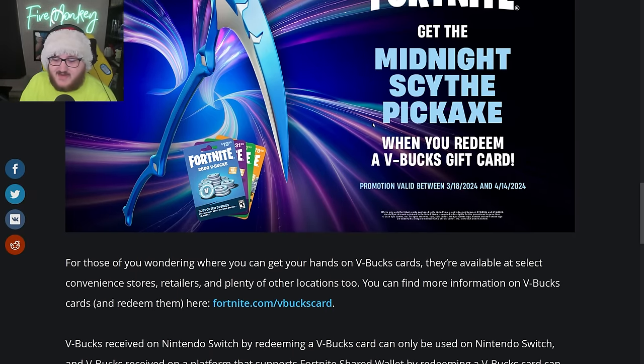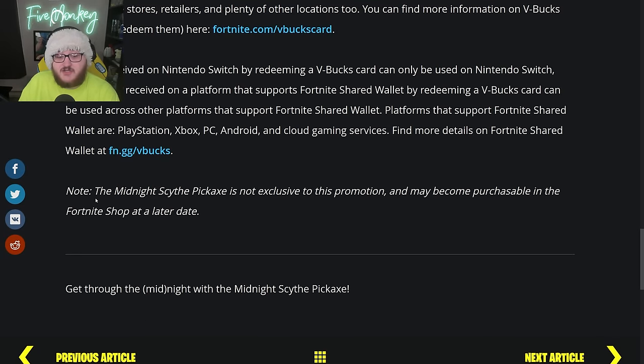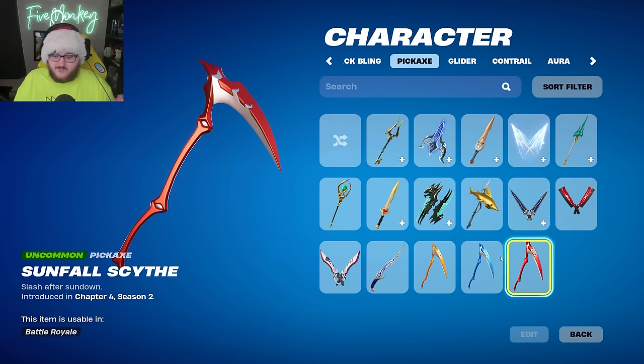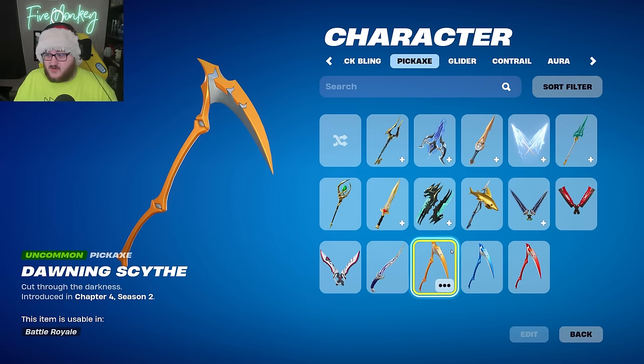They also mentioned that for those wondering how you can get your hands on V-Bucks cards, you can find them at your local stores and also online at places like GameStop. You should keep in mind that this pickaxe is not exclusive to this promotion and may be purchasable in the item shop at a later date. This was also said about the Japan-exclusive Sunfall Scythe — neither of these are exclusive to the promotion and can return later. So I think what they're going to do is slowly release the other pickaxes: they released the Sunfall, waited a few months, now they've released the Midnight, they'll probably wait a few months after this promo ends, release the Dawning version, and then release it as a bundle or something in the item shop.